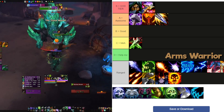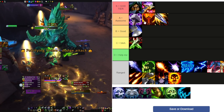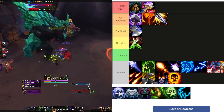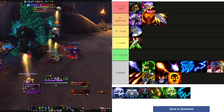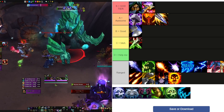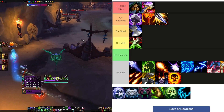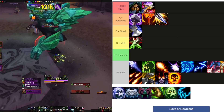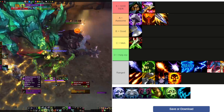For Arms Warrior, I'm going to put them in B tier — still performing well but Fury is beating out Arms in the highest keys completed. They bring the same toolkit: Battle Shout, Rallying Cry, Storm Bolt. I think part of their issue is their skill tree — you really have to choose between single target or AOE damage, and it's not as flexible as Fury. It's a little harder to pick up, but if something changes in the talent tree Arms could be looking way better.